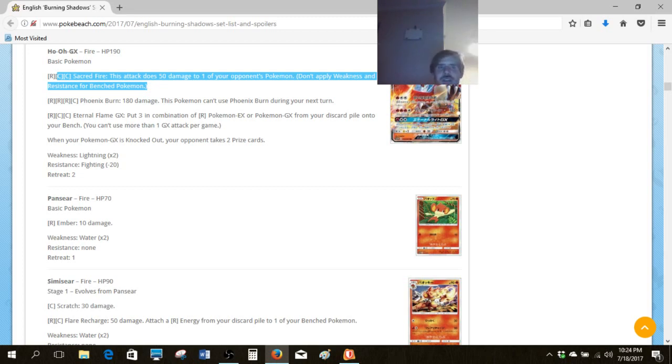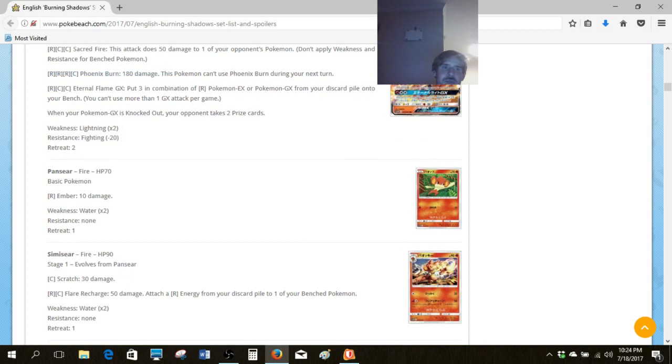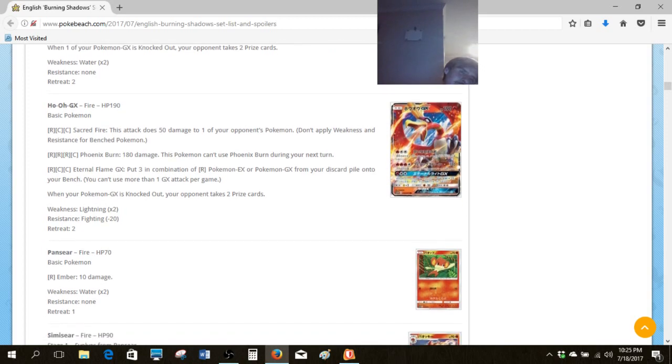50 to anything for three is okay, and 180 for four in a deck like Volcanion isn't exactly incredible because Turtonator is already dealing 160 for three and you use a Steam Up to get the same effect. While that's a pretty good thing for Turtonator — it's still good to play Turtonator in the deck — I think it probably outclasses Ho-Oh for the most part in terms of relevance, but you might want to play Ho-Oh just for diversity's sake. If you're going into Worlds with a Volcanion deck, it might not hurt to consider how popular Water is going to be.